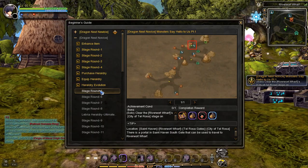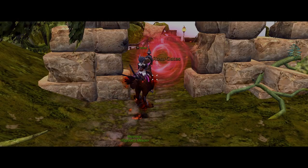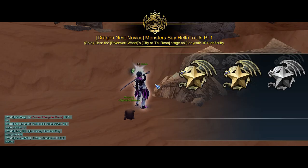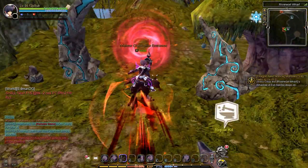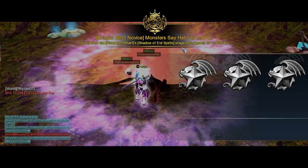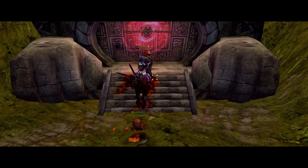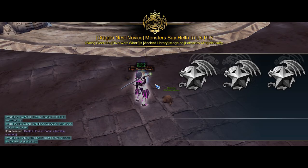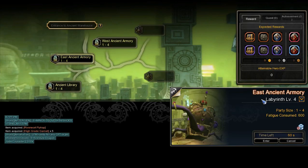After arriving at Riverwirt Wharf, I will clear Stage Rounds 5 to 8. To clear Stage Round 5, clear Tell Rosa City at Labyrinth 3 or above difficulty. Stage Round 6 is to clear Shadow of Evil Spirits at Labyrinth 3 or above difficulty. Stage Round 7 is to clear Ancient Library at Labyrinth 4 or above difficulty. Finally, Stage Round 8 is to clear East Ancient Library at Labyrinth 4 or above difficulty.